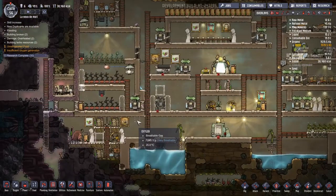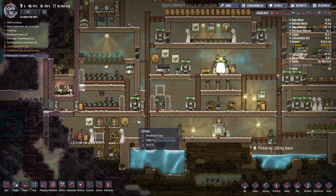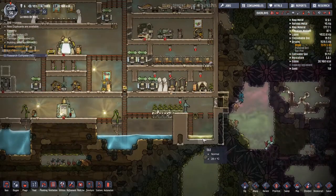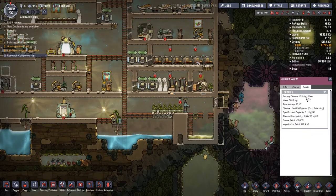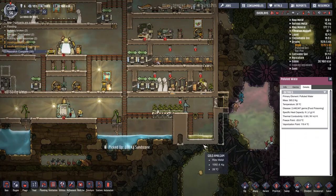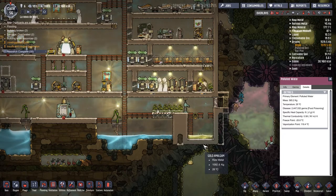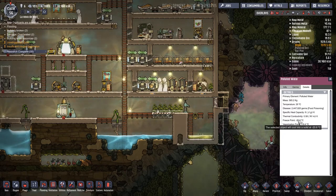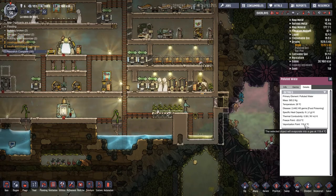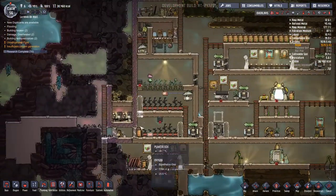We need to get it down from whatever temperature this is — 26 degrees — maybe down to zero, just on the freezing point of normal water. But that's okay because polluted water can go down all the way to minus 20. Polluted water is your boy when it comes to being a heat holder. You can get it all the way down to minus 20 and up to 120, which is just amazing, and it's quite thermally conductive as well.